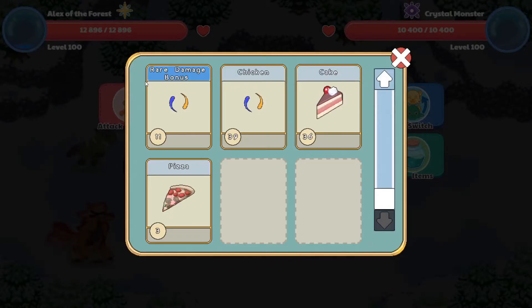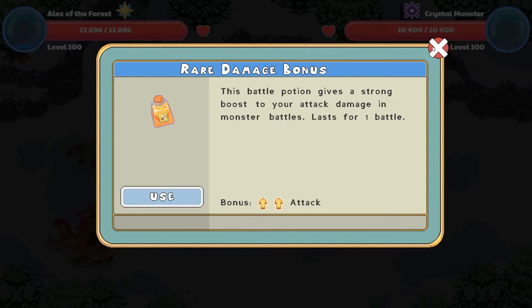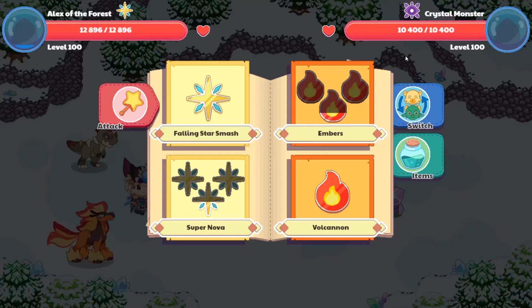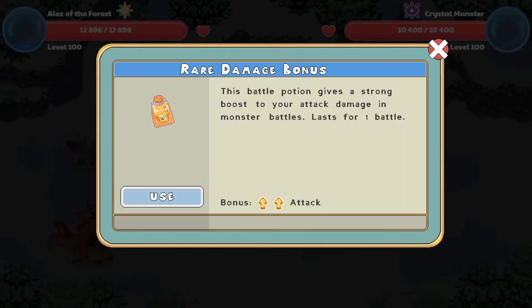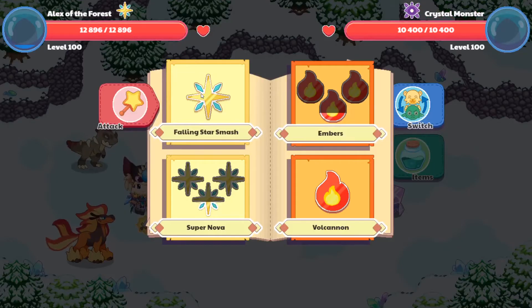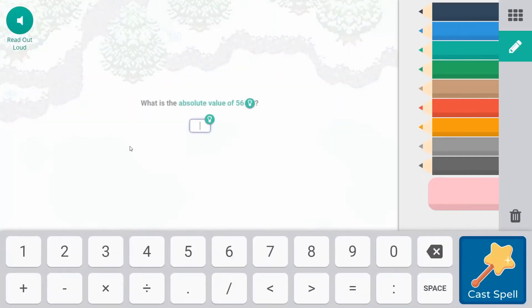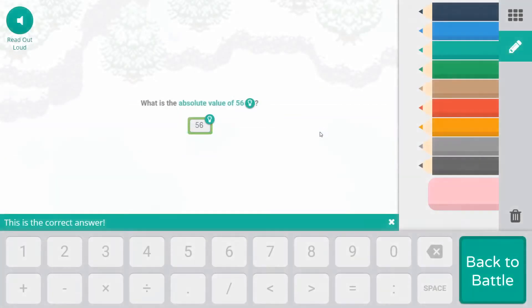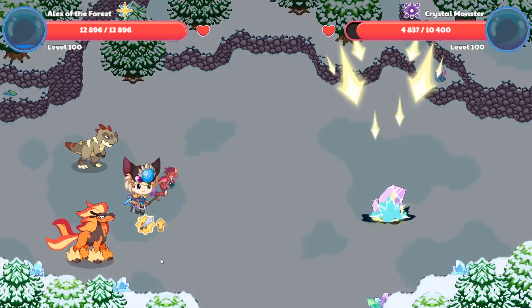We're running out of these potions because they're the best in the game. I don't recommend buying the Always Critical Hit ones because they don't actually do much besides Always Critical Hit. This is the better option, guys. You should always, always pick the $400 ones.